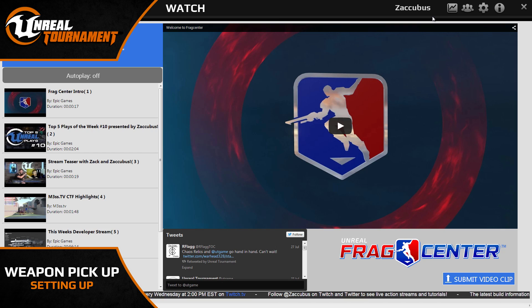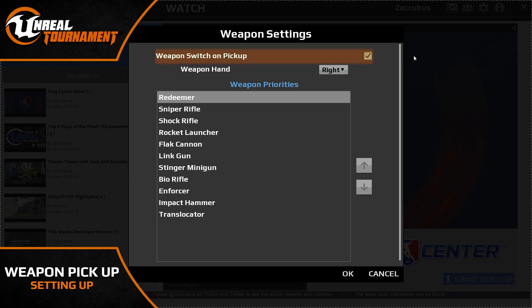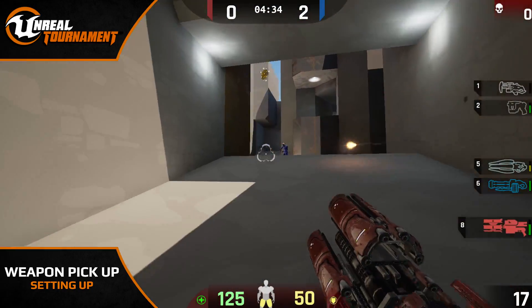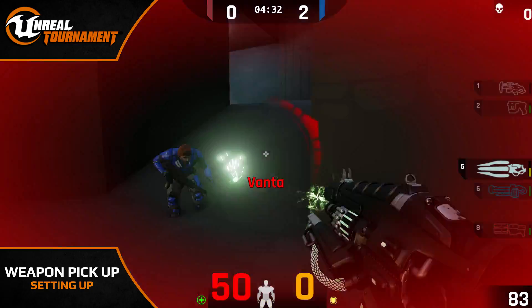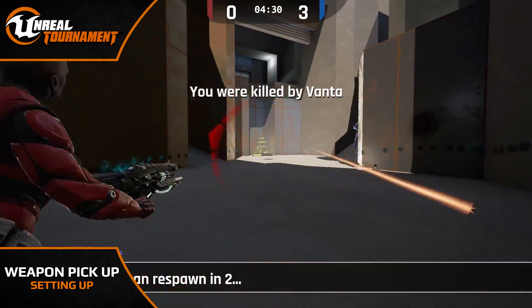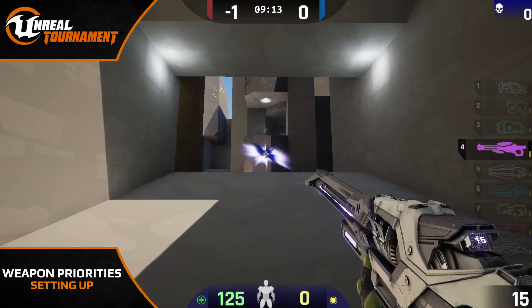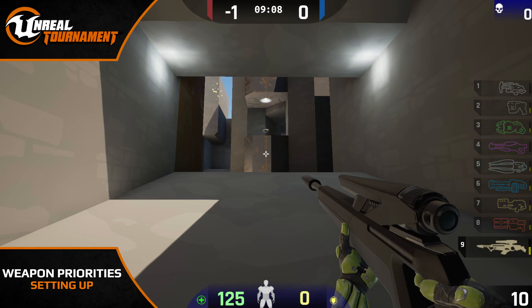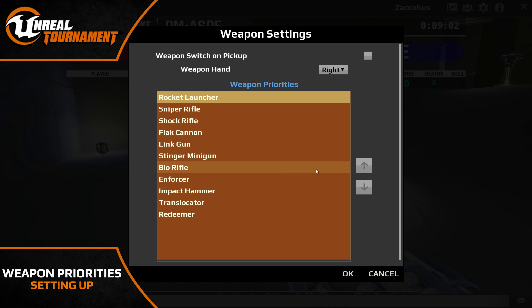When learning to switch weapons with your new key bindings, I highly recommend you turn off weapon switch on pickup. This will help you get more familiar with your new key bindings, helping you to build muscle memory quicker, but also preventing accidental weapon switches when you pick up a new gun — which can be incredibly infuriating when you're in a fight. Weapon priority is important when you run out of ammo with your currently equipped weapon, which will automatically be replaced with the highest ranked gun in your weapon priorities.